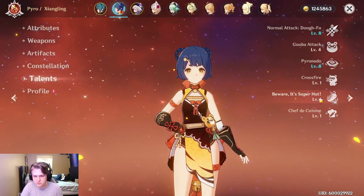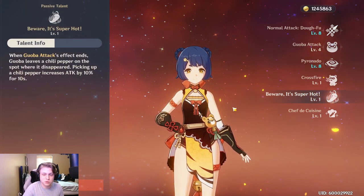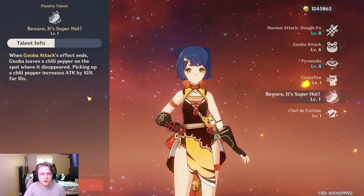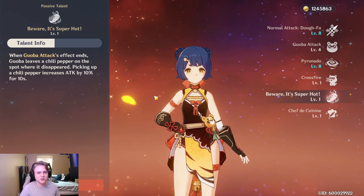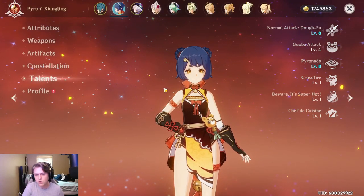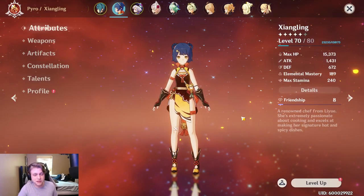One other important thing to note is that she drops chili peppers when Guoba goes away, increasing attack by 10%. It's kind of like a nice little mini-game while playing — hunt for the chili pepper — and whoever picks it up gets that damage increase, which is always welcome.